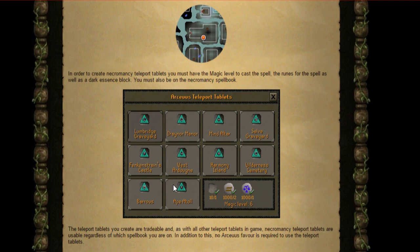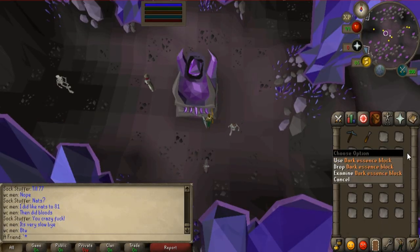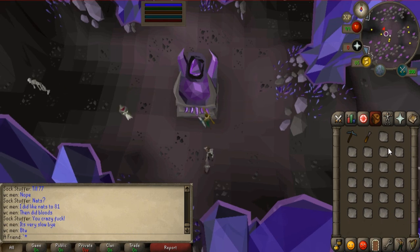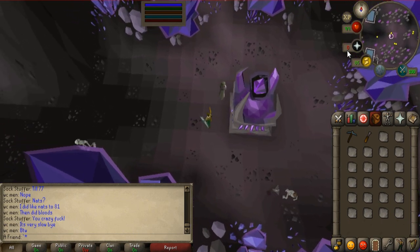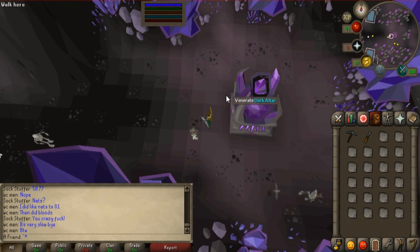I bought enough runes for 1,000 tablets and I bought 1,000 soft clay, but then I realized that you don't use soft clay for that — you actually use dark essence blocks, which take ages to mine. So I'm not going to be doing 1,000 tablets; I'm going to be doing 500, because it took me 1 hour 37 minutes to mine 500 dark essence blocks. It takes so long.